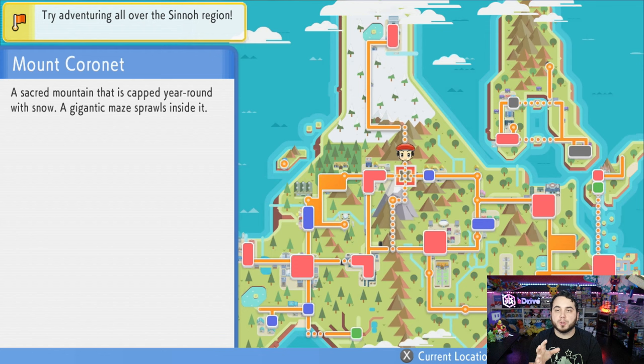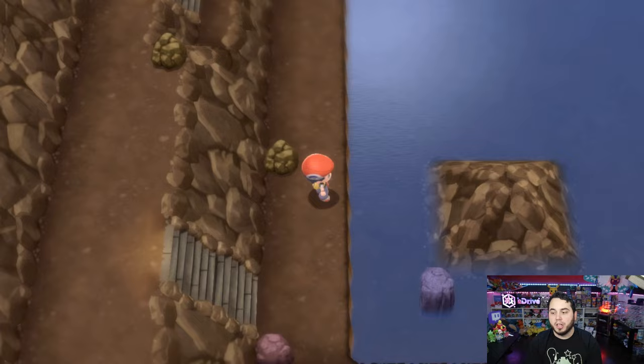The best way to get to this part of Mt. Coronet is to start in Celestic Town, simply head into the mountain, and then go north by using Strength and working your way through. It's very simple to get exactly where I'm at. So now I'm going to look for that exact tile that should have Feebas.